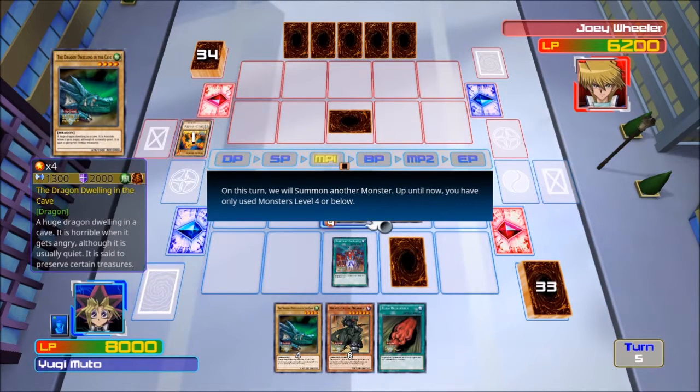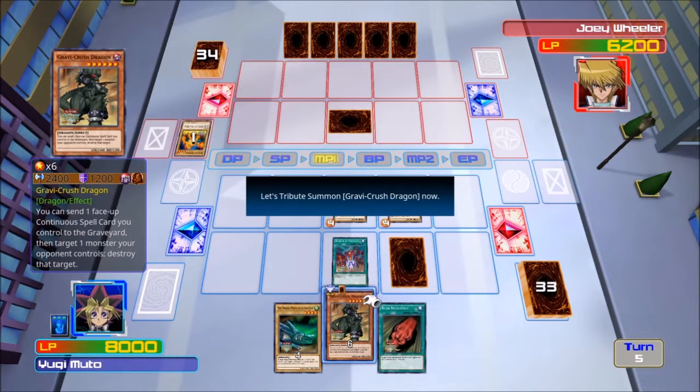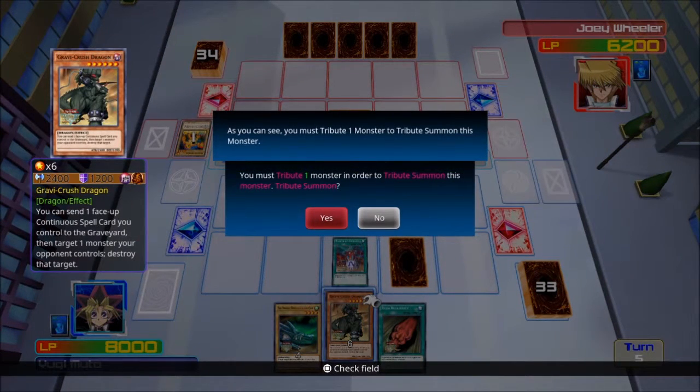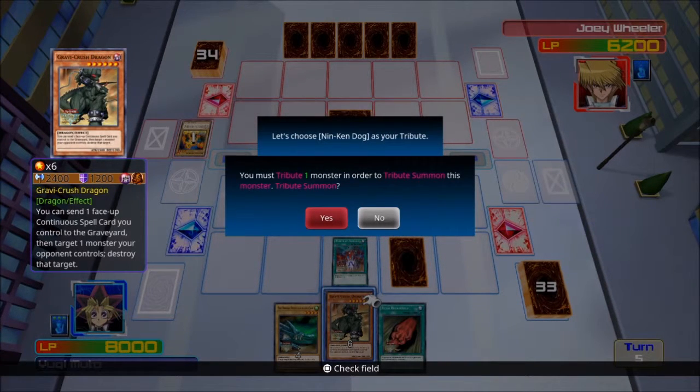On this turn we will summon another monster. Up until now you have only used monsters level 4 or below. In order to summon a monster that is level 5 or 6, you must tribute one monster — you send a monster on your card to the graveyard to summon a higher level monster. This is called a tribute summon. Let's tribute summon Gravy Crushed Dragon, and as you must tribute one monster, let's choose Nin Ken Dog as your tribute.